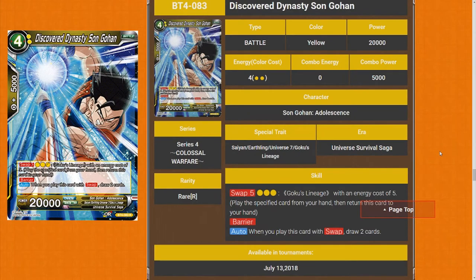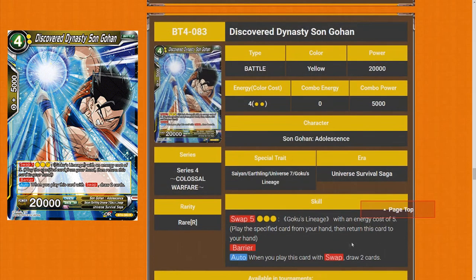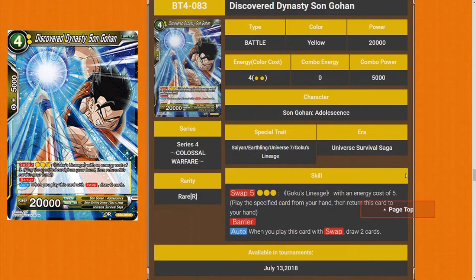Discover Dynasty Sun Gohan — swap for 5, Goku Lineage, Barrier. When you play this card with swap, draw 2 cards. This is your recycler for the deck. I still don't know how I feel about this whole swap engine, so I'll give this card a 3 star.